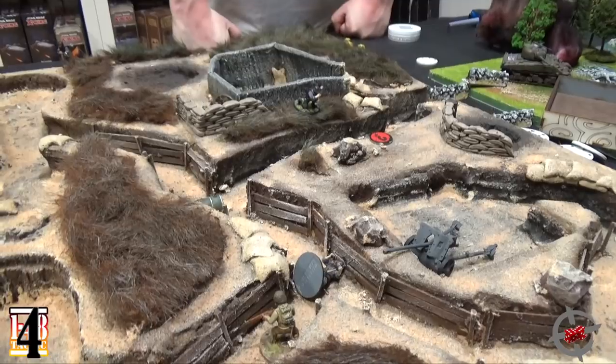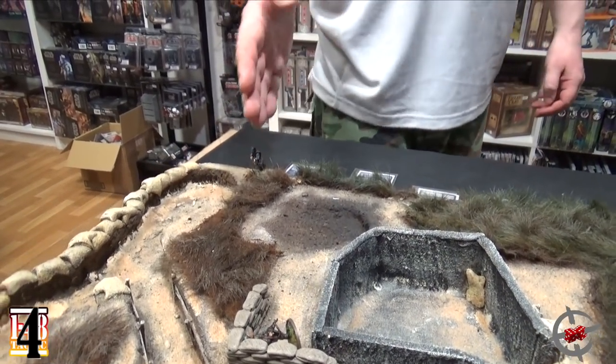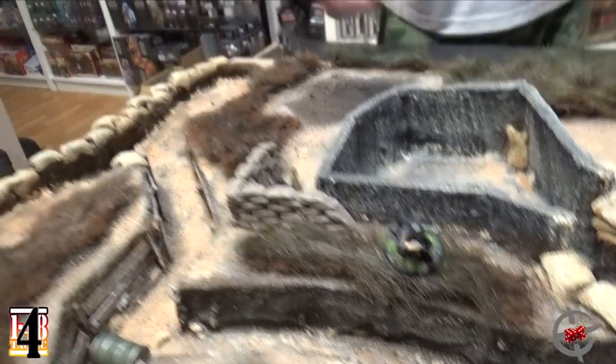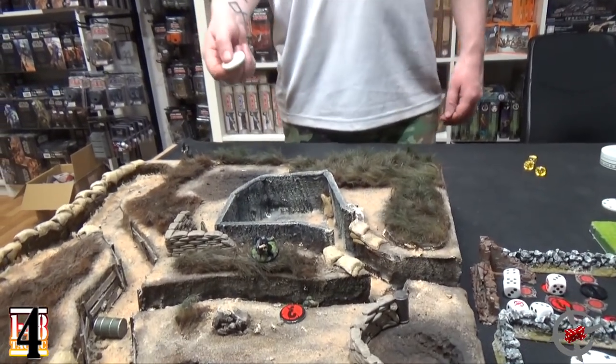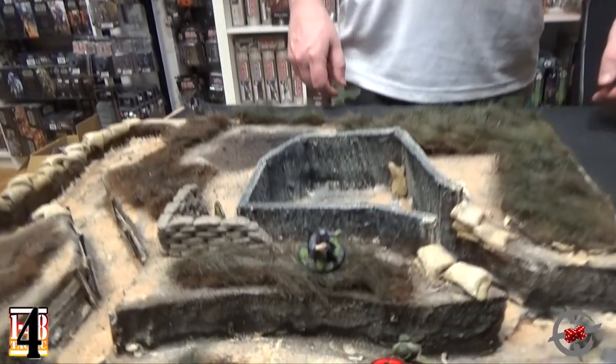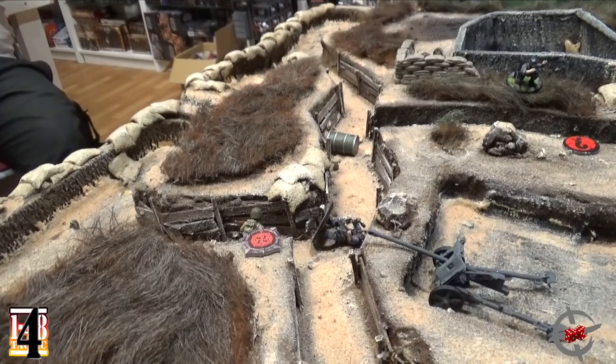How good is your guy in hand-to-hand after he's damaged? He has four hand-to-hand. I have five — it's the squad leader. Erik is going to go into opportunity fire over here. Because then if you do something — shoot or move — I can fire upon you without cover, with three dice. That's not good for you.